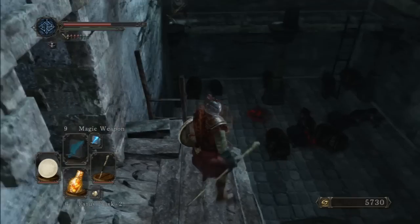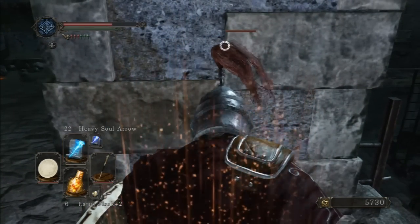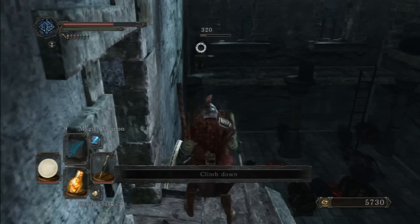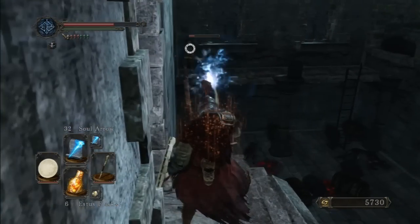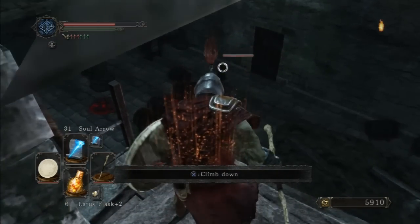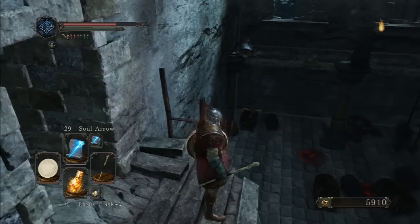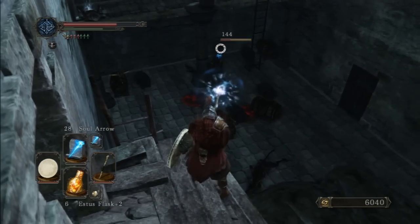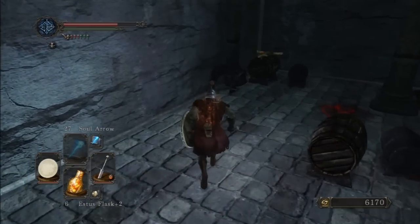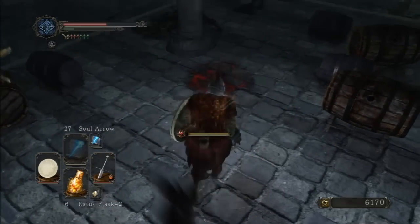I haven't explored these parts yet, so let's see. Magic attack — I want to kill him quickly. Those are like exploding barrels, so I don't want to risk my life for some barrels. Let's just kill them magically and try not to hit the barrel.